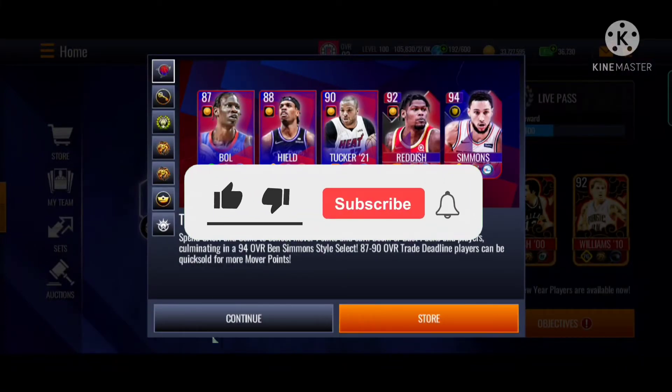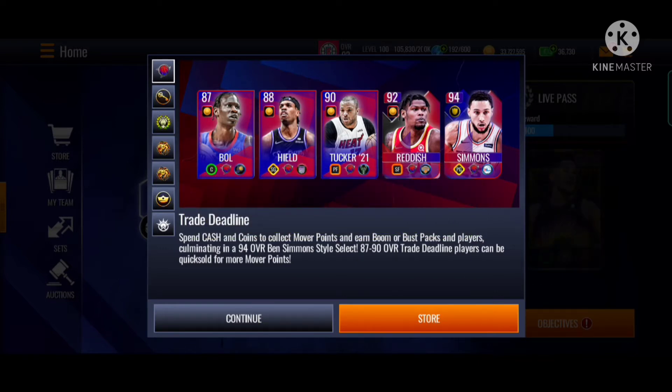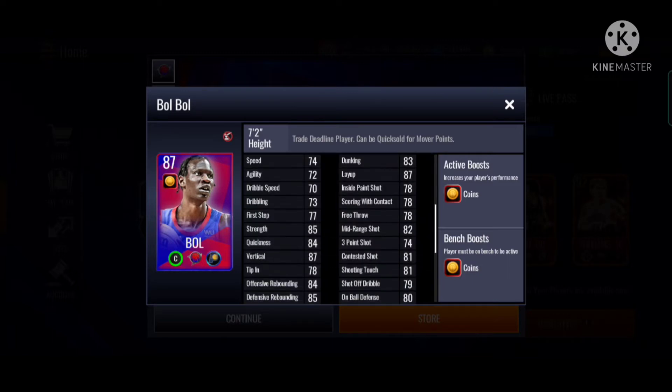Yo guys, back in a live mobile home video. So in today's video, AA dropped this new trade deadline player. You can see 87 to 94 overall players. Let's check out their stats, we're gonna skim through their stats. I actually deleted my original recording so this is my second attempt, so I'm very pissed off, but it's alright.